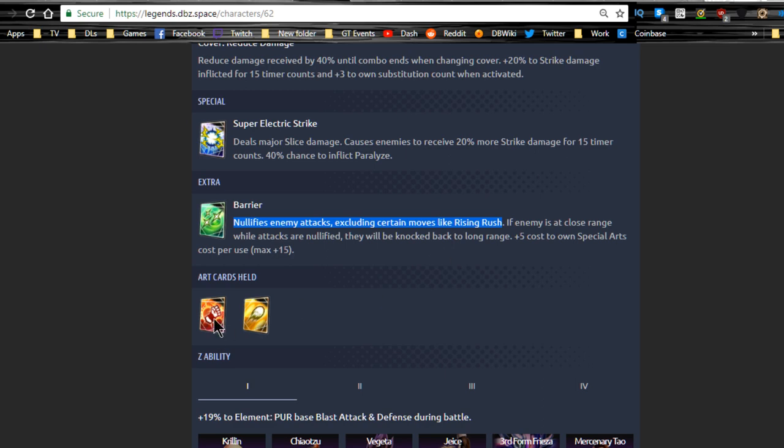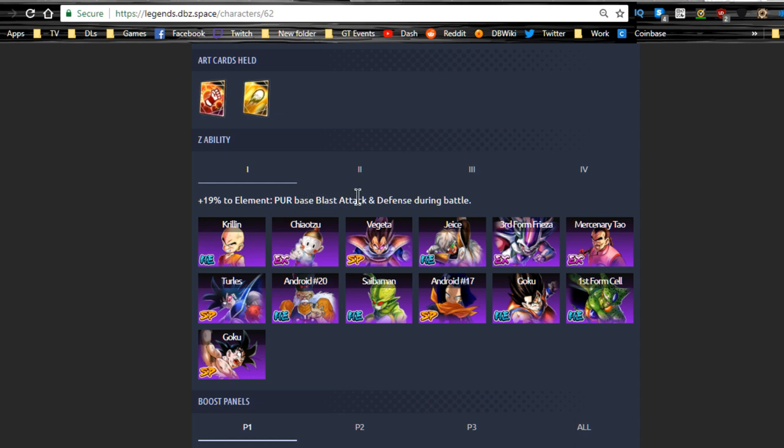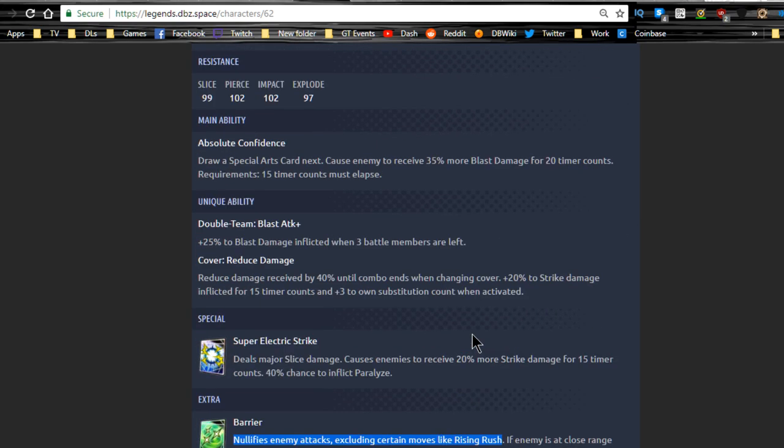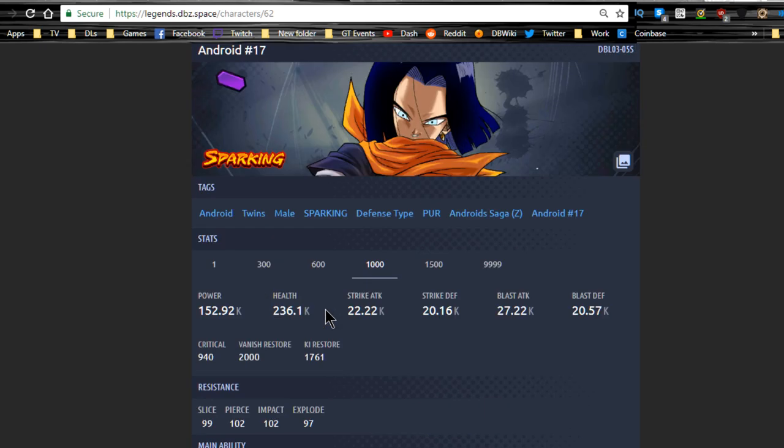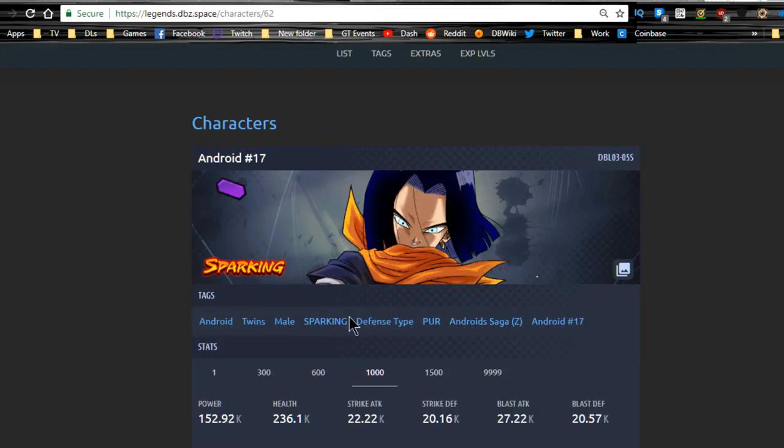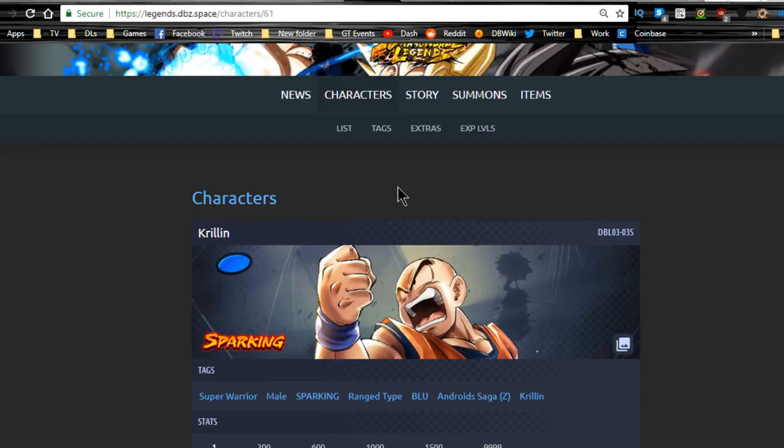That means the special arts card could cost up to sixty-five ki — pretty insane. The barrier nullifies enemy attacks, but I'm not sure how long the nullification lasts — we'll have to wait and find out. He does have a strike and blast card. His Z ability buffs purple blast attack and defense, benefiting Vegeta, Android 17, Turles, and Goku. He's a very good purple unit overall.